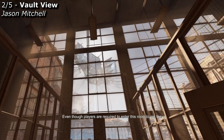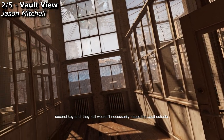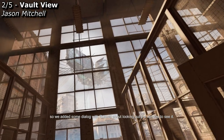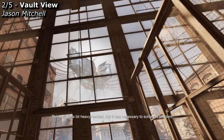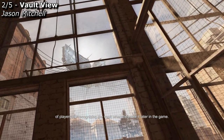Even though players are required to enter this room to get the second key card, they still wouldn't necessarily notice the vault outside, so we added some dialogue with Russell about looking out the window to see it. This may be a bit heavy-handed, but it was necessary to solve the problem of players not recognizing the vault when they saw it later in the game.